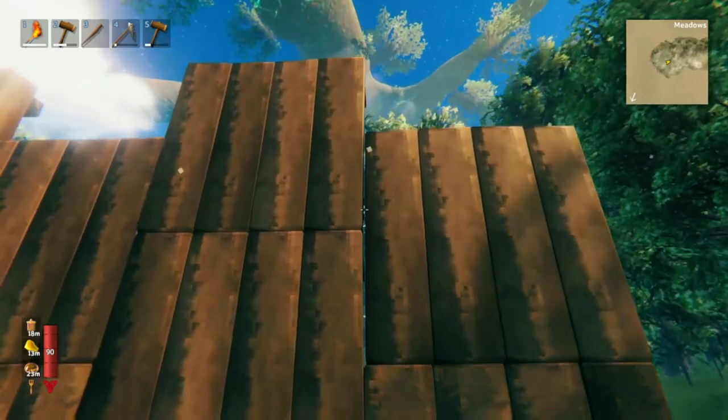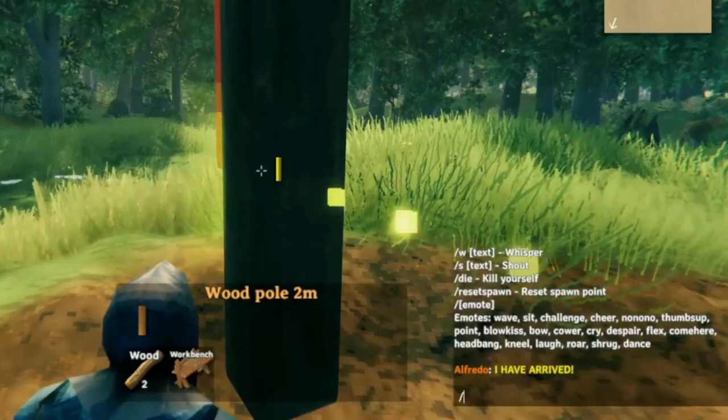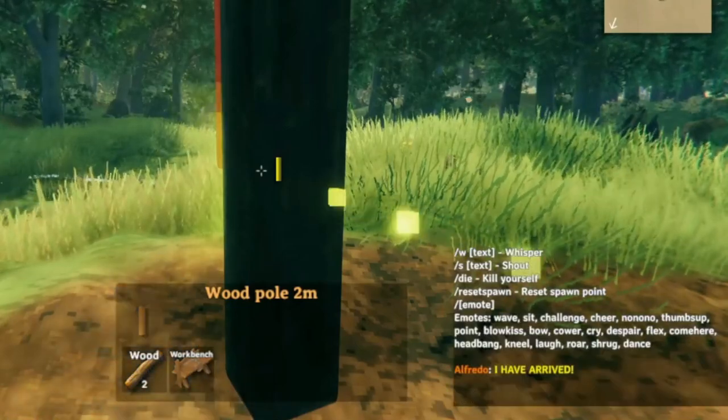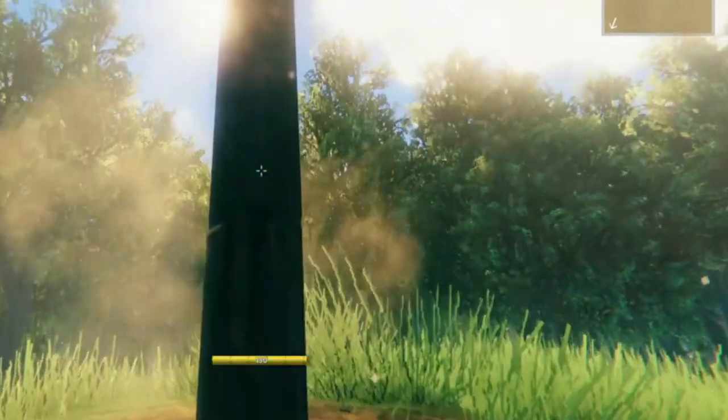Here's another trick: at any point, you can sit, and that will lower the camera angle. Then you can look under something and place it.